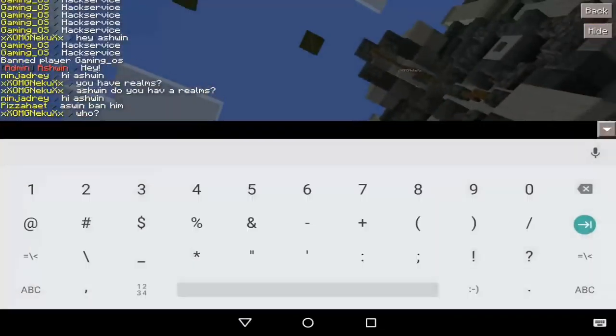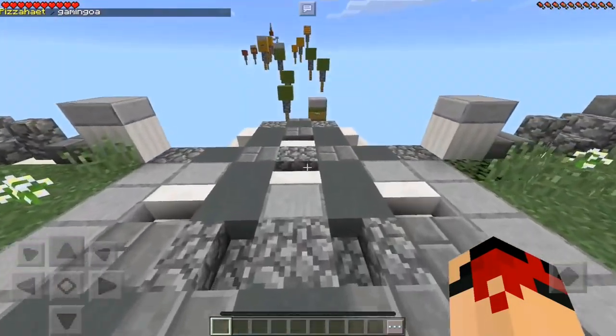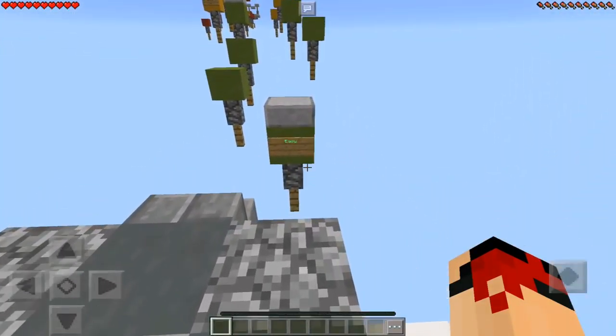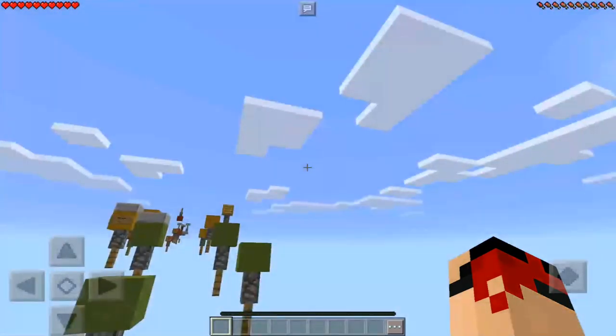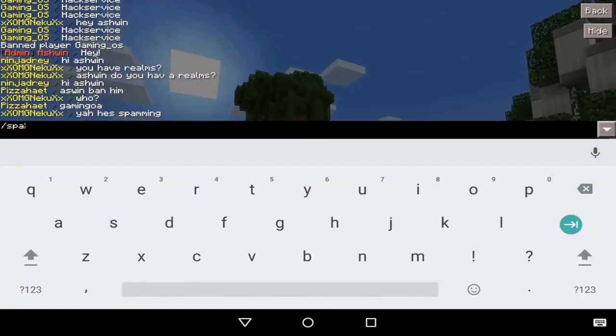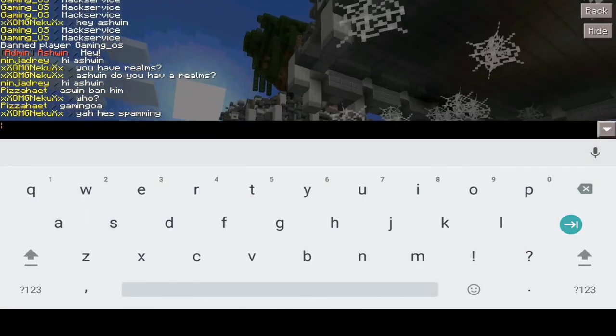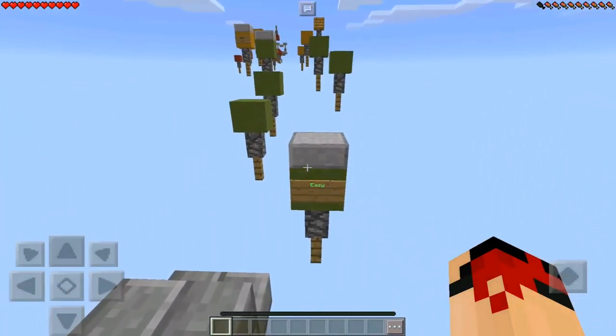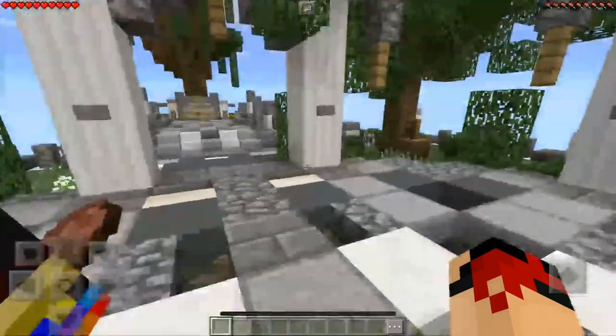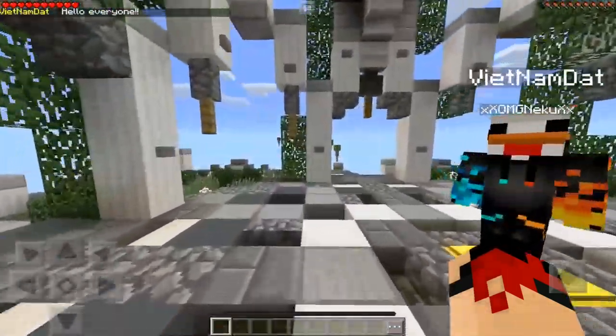before we actually go into anything. Basically we have these four exclusive hidden blocks, which have been there for a long time — I think since the beginning of MCPE when water and lava were added. As you can see we have some water which is in flowing form, and lava in the flowing form.